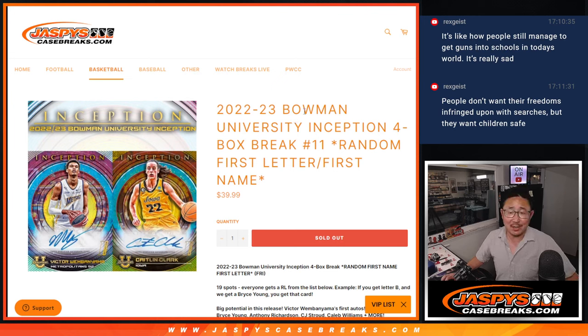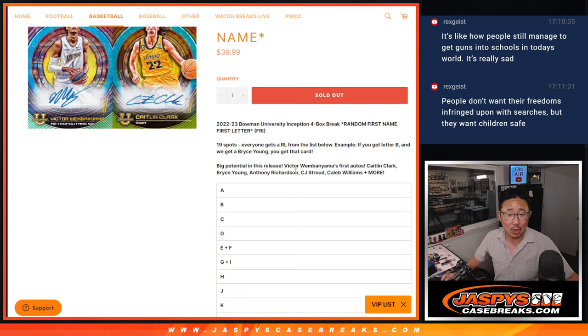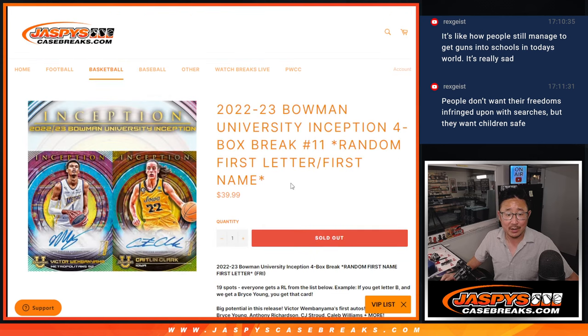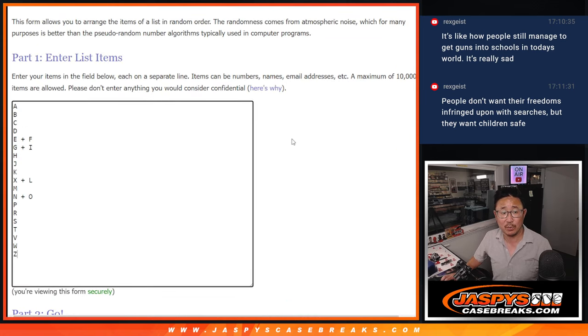Hi everyone, Joe for Jazby's CaseBreaks.com coming at you with a four box break of Bowman University Inception. It's a random letter break — first letter, first name. All cards shipped, a lot of nice stuff here. Victor Wembanyama hunting, Caitlin Clark hunting. Big thanks to this group right here for getting into this break.